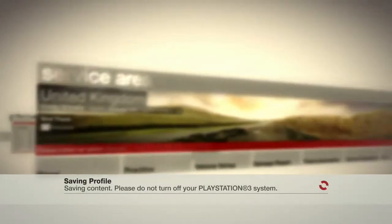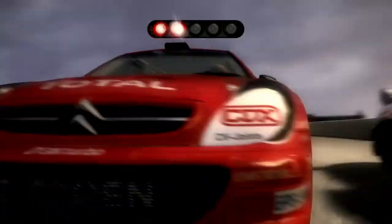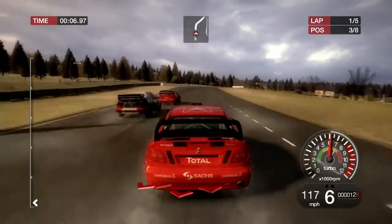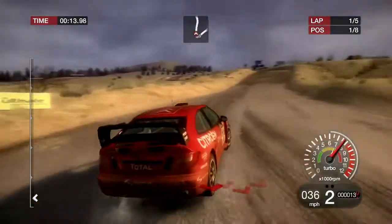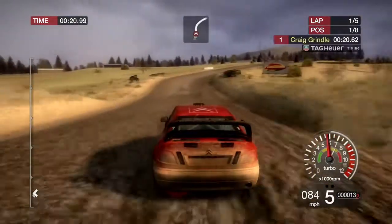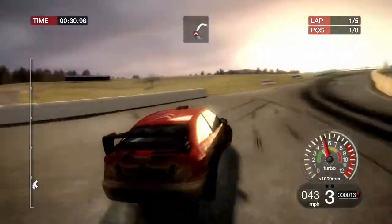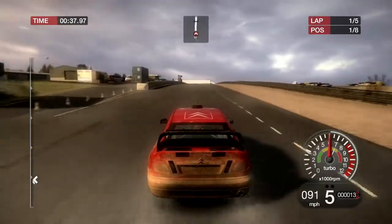Next up is United Kingdom for Knock Hill — let's do this. First lap went fairly well. There's obviously a much longer rally crash track compared to the other ones in this game — much, much longer. Big crash towards the rear of the car — I've snapped off half of the rear bumper, but you can see it hanging off anyway, it's going to come off soon.